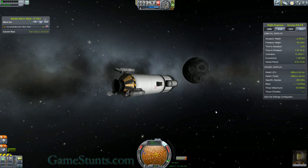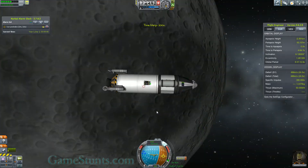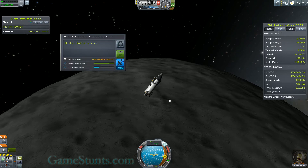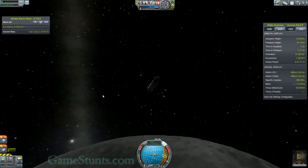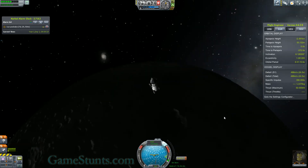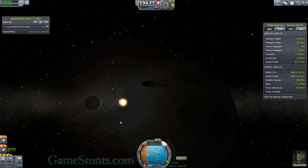I do have an extra experiment to conduct when I'm in range of the moon. While I'm in orbit over the moon, I'm going to do one of these mystery goo experiments — it's worth 30 science points. You'll see why I'm doing this orbit out to the sun for some easy science. After the slingshot, it's 11 days until I reach the sun's sphere of influence. The sun between Kerbin and the moon looks really nice.